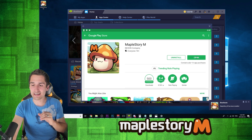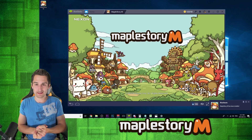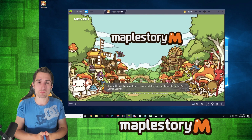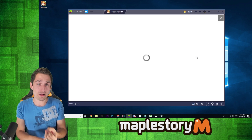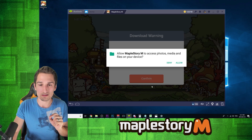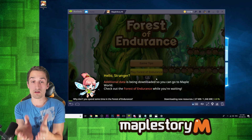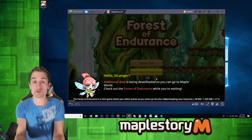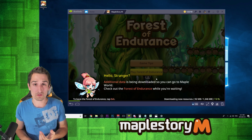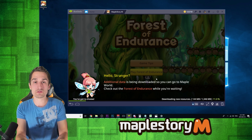MapleStory M downloaded and installed — open it up, and that's what we like to see. From here on in you guys probably have it figured out if you've played MapleStory M before. The easiest way to get it up and running on your emulator is to make sure you've linked your MapleStory M account to a Google email address. It'll immediately sync with your Google email address and load you into your MapleStory M account — that's how you'll have it transferred from your phone onto BlueStacks. You can also do the exact same thing with Facebook.